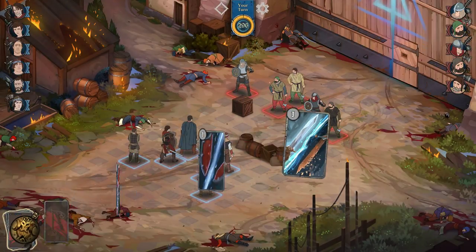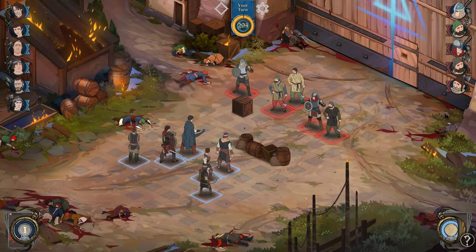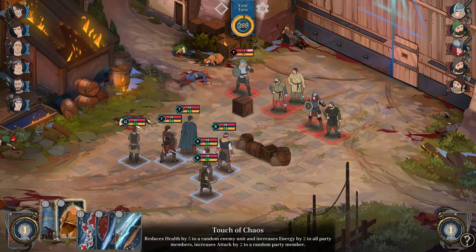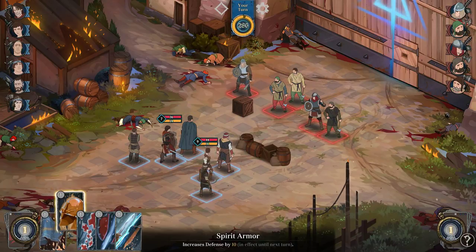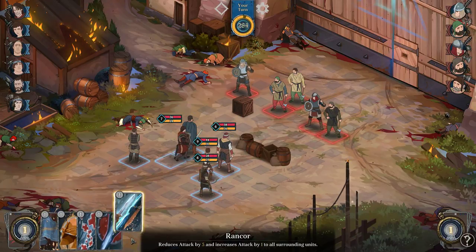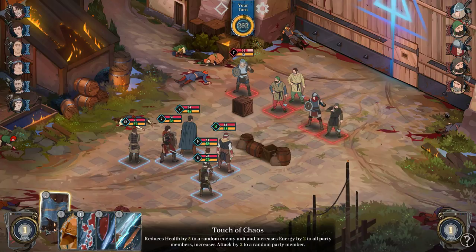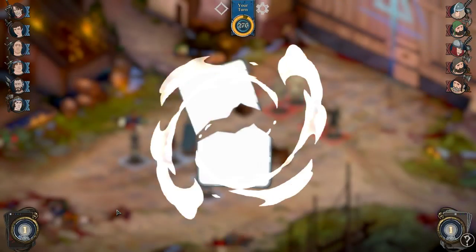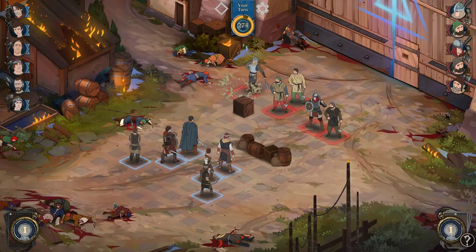Okay, I got some cards. Do I have a good card? Energy for all party members. Attack to a random party member. Defense. Let's just give everyone 2 energy and someone's gonna go down health. Maybe this is gonna make one of them go in and we gotta take him out.